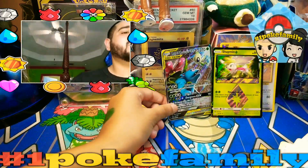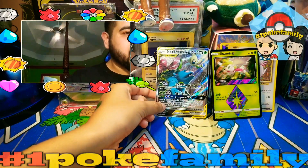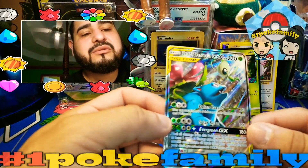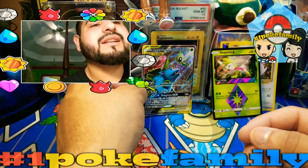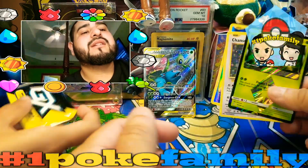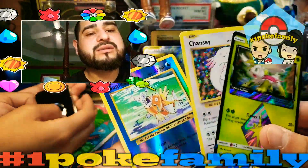We did get two holos and a bonus card right here that they always give, which is pretty nice. I have a Venusaur deck — it's a Sceptile and Venusaur combination. I have it online and I win most of the time, but it's an auto-loss against Charizard. So here are our pulls right here, I think we did pretty good.